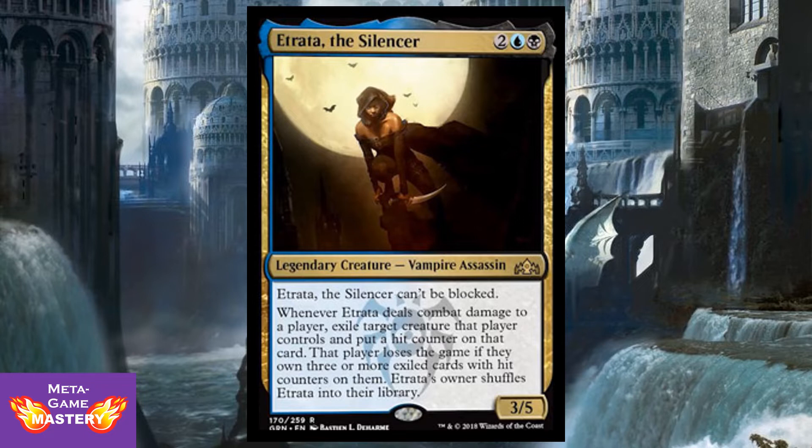This is a legendary vampire assassin, so she can be your commander. A lot of people immediately think: instead of tucking her, I can put her in the command zone. Of course, the commander tax builds up over time. So a much better tactic is to put her ability on the stack, let it trigger and go on the stack, and then — before it resolves — flicker her. This creates a completely new instance of Atrada that will not be shuffled into the library.